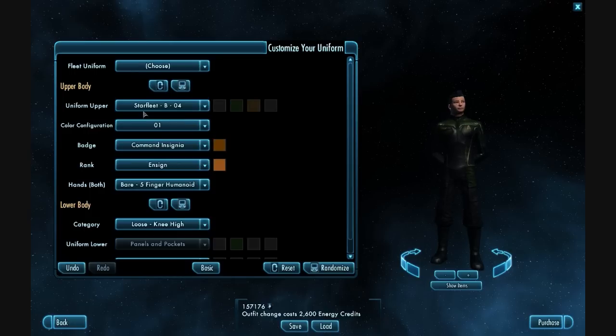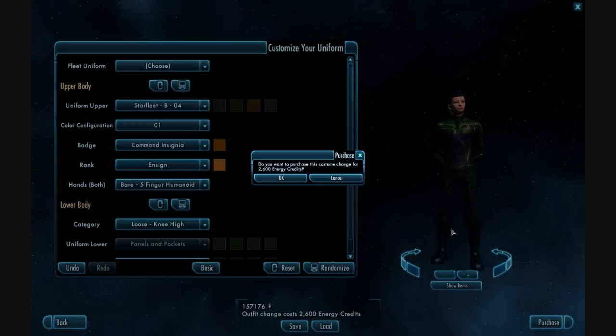I chose Fleet Uniform 1. This is a standard uniform that I believe I've been told. Let me just customize it a little bit — I'm going to add my commander insignias, and then purchase it.